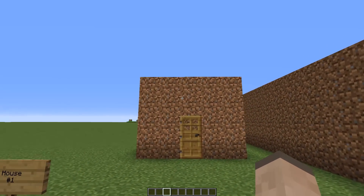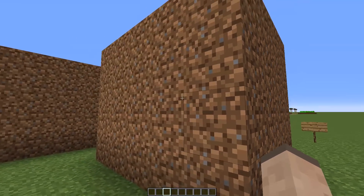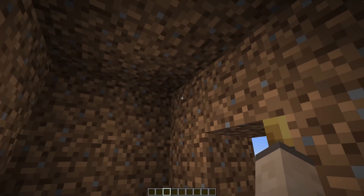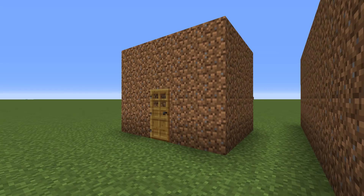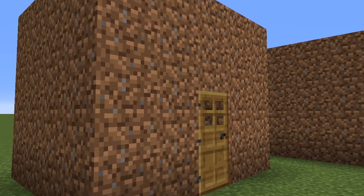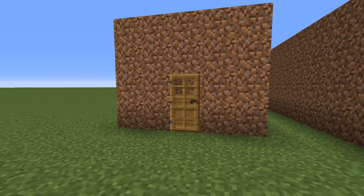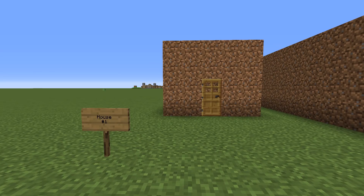Number 1. Our first build is this beautiful structure made from the finest dirt you can muster up. This slick design is cheap, affordable, easy, and of course beautiful. With all the room in here you could probably stick a bed in the corner somewhere, maybe a few torches. It would seriously be a simple endeavor to make this feel like home. And with the state-of-the-art wooden door, monsters would find it tricky to get inside. No windows for this place, but this house is one of the best on the market. You can't do much better than pure earth.